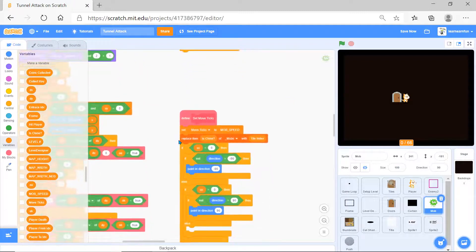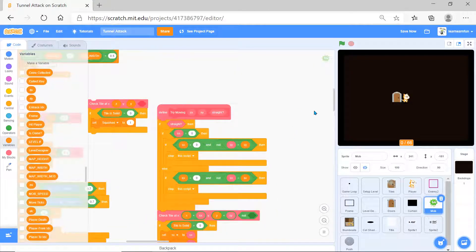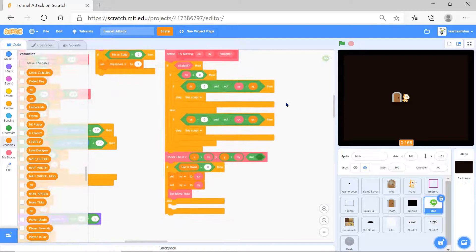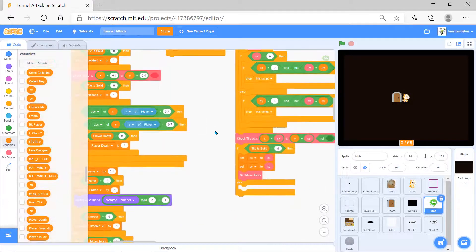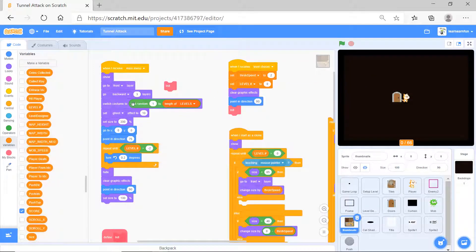There are variables being set and my custom blocks are used. 'Set move ticks' sets variables and replaces items in lists, checking if statements. 'Try moving x and y straight' checks variables - if x is zero, it stops the script or sets some variables. That covers the mob.